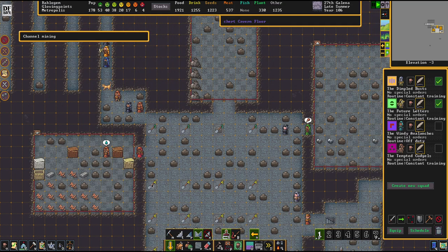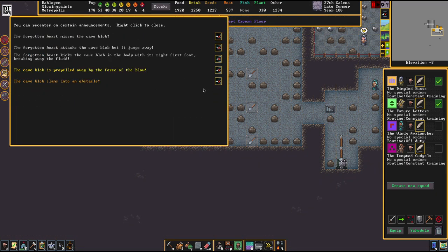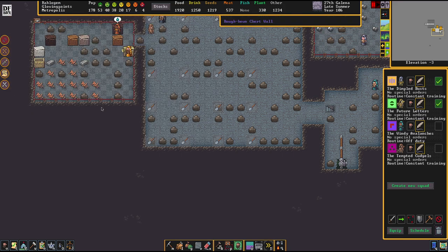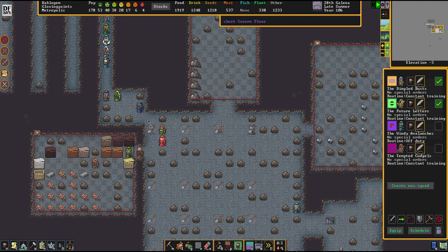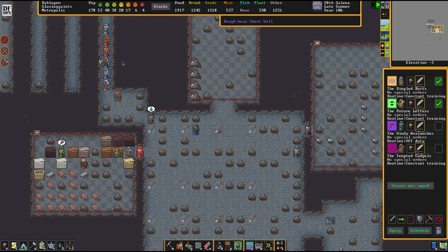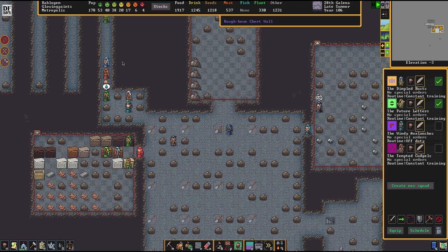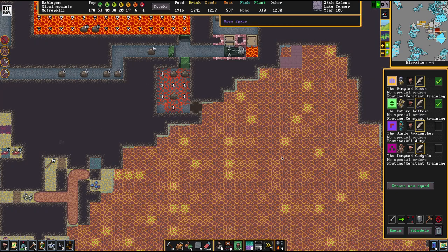Every workshop that is a magma workshop needs a direct connection to a magma tile below - that's what we created here. This chamber is fully contained and locked off. There is no connection to anything except this chamber, so there can be no magma denizens swimming into our workshops. I personally always prefer a hermetically sealed magma chamber.